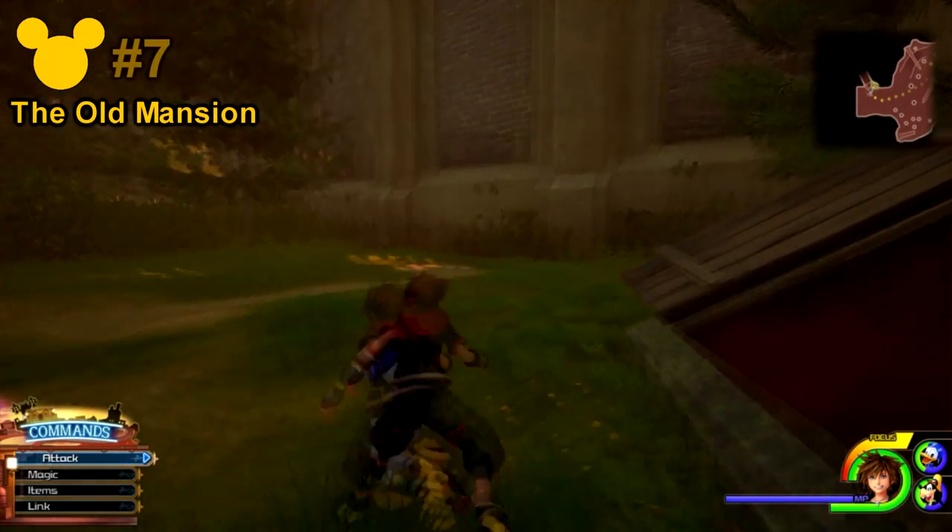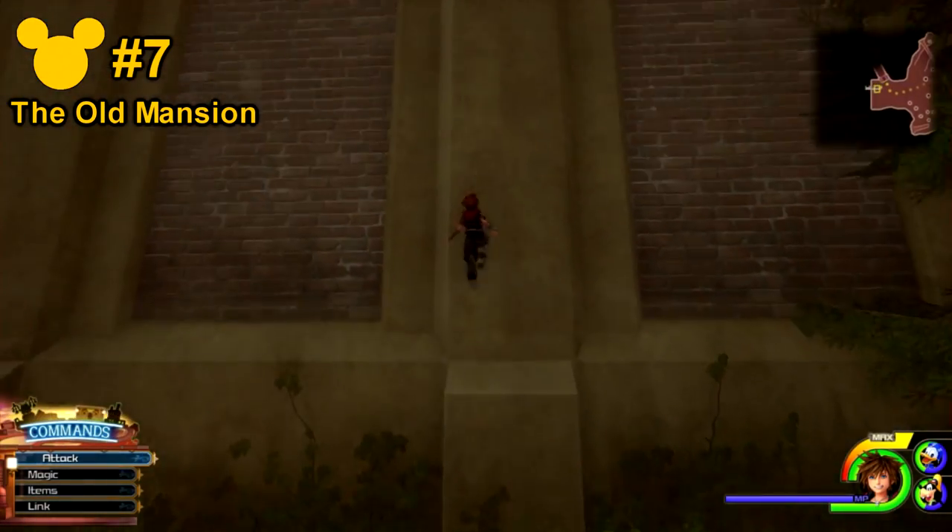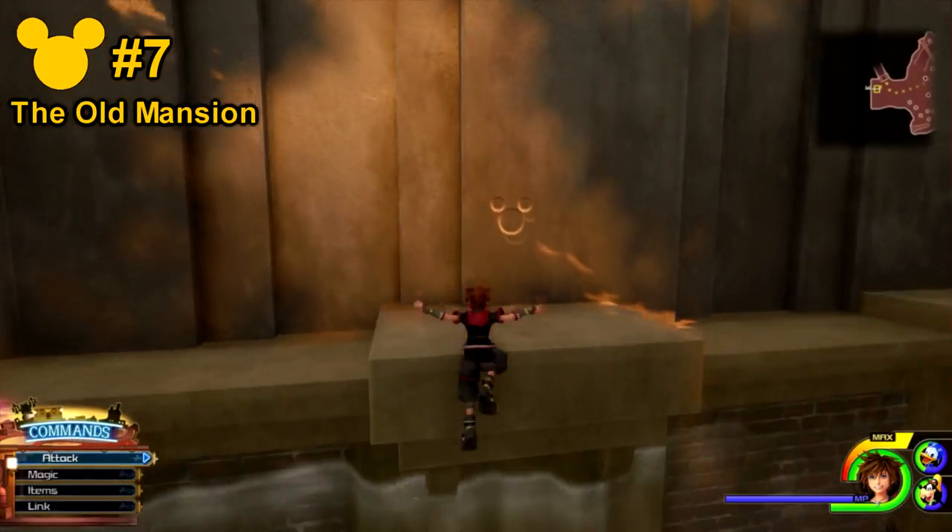From there, go to the right hand side and climb up the walls, and directly in front of you, you will see lucky emblem number 7.